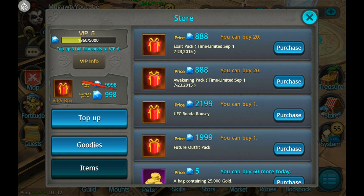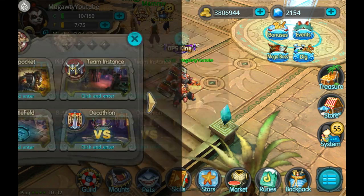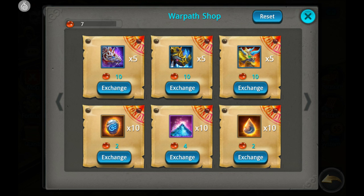So right now there is only one really consistent way to get a mount besides relying on the store and diamonds, and that is from the Warpath shop. Here you can spend 10 blood gems to get one shard, which means one full mount would cost 100 blood gems.